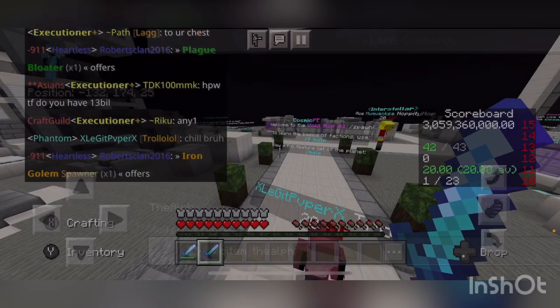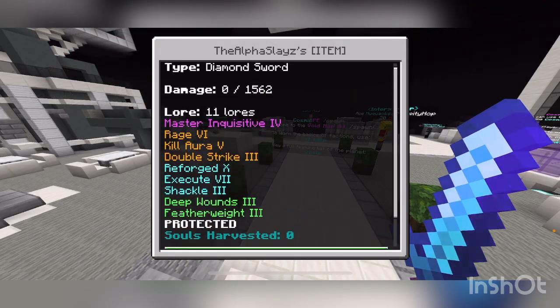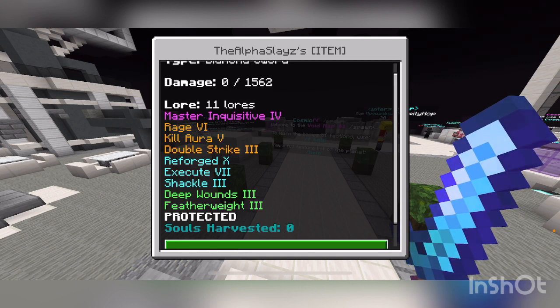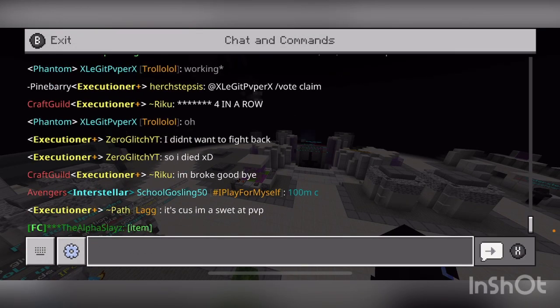This is basically one of the top grinding swords I've been able to make. You're going to want to get the T5 sword — the Executioner rank sword — as your base. Your vanilla enchants: Sharpness 5, Unbreaking 3, Fire Aspect 3, Looting 3. Master Inquisitive 4 is very hard to get so normally most people just have Inquisitive 4 on it. These are basically the enchants you want — the legendary enchants are going to be the hard ones to get, and then the heroic Master Inquisitive 4 is going to be way harder. The legendary normal enchant is Inquisitive 4, and then the elite enchants and unique enchants round it out.